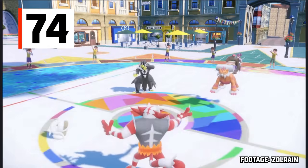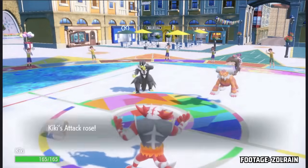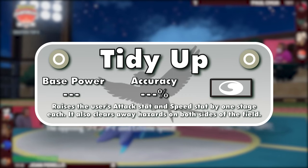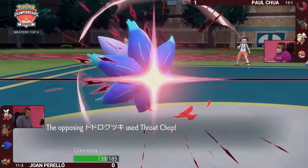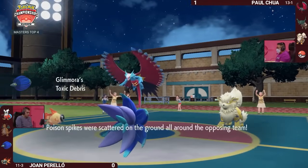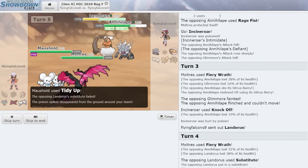Gen 9 released a move that is basically Dragon Dance on steroids — Tidy Up. Tidy Up clears all substitutes or hazards on either side of the field, in addition to raising the user's attack and speed by one stage each. Hazards are not that common in the VGC metagame since switching is less frequent in 4v4 battles, so use cases for this extra effect are rare but still exist. For example, the ability Toxic Debris sets toxic spikes on the other side of the field when physical contact is made — if Tidy Up is used, these spikes would disappear.